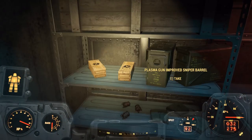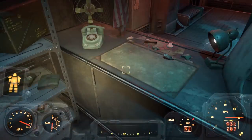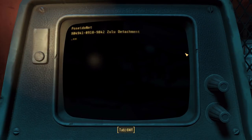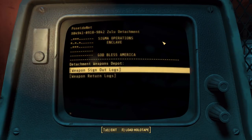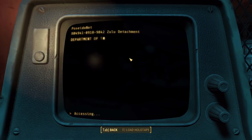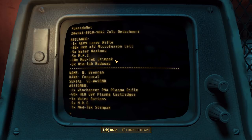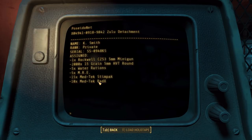I'll just make do with plasma cartridges for now. We have a Weapon Depot terminal - what sort of fun lore do we have here? Weapons sign-outs on January 22nd. T. Dawson, Captain, got a Winchester P-94 plasma rifle, some cartridges, some rations, and stim packs. So it's just what these guys signed out for their mission that we read about in the last episode.